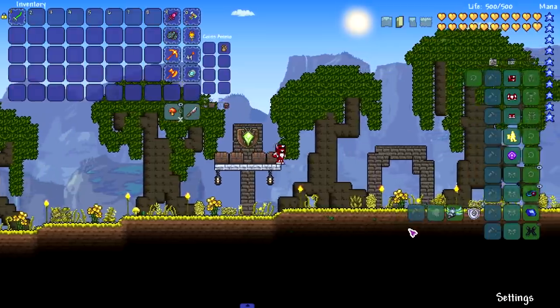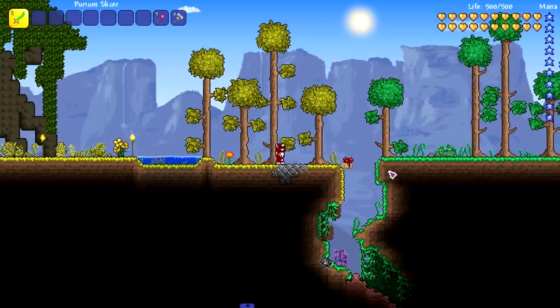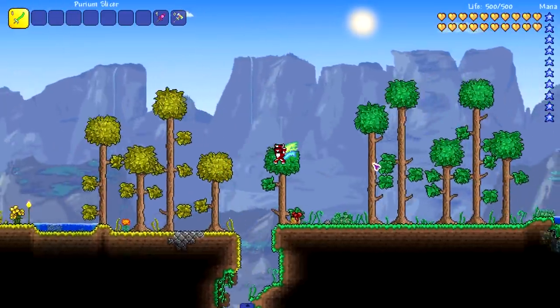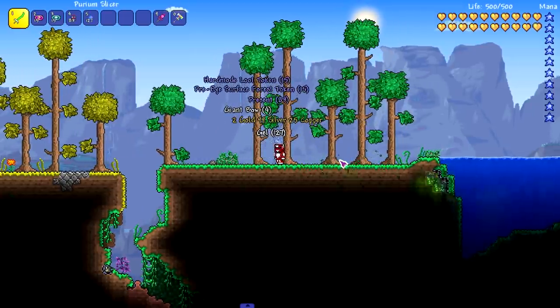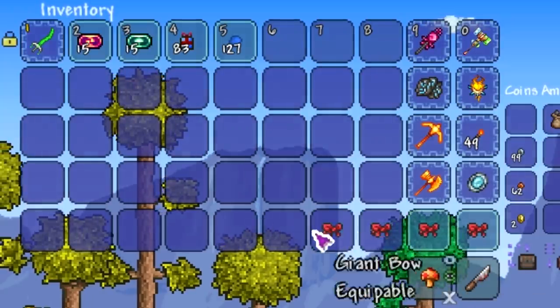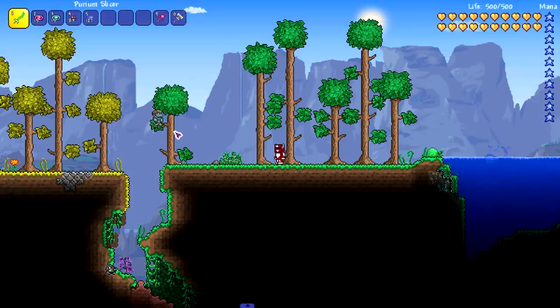Let me just show you what the mod does. Let's find an enemy — we got a slime right here, a Present Slime, the one from Christmas. Let's kill it and see: as you can see, we got quite a few items from killing that one slime. Oh, we got a Goblin Scout too.